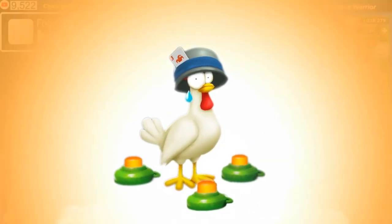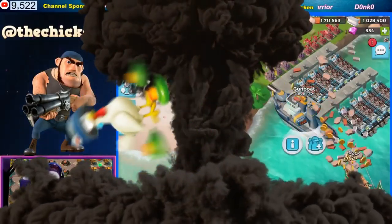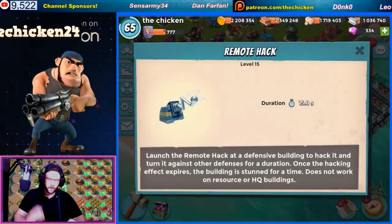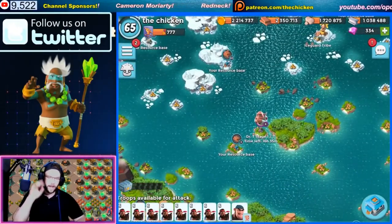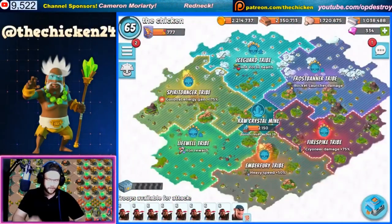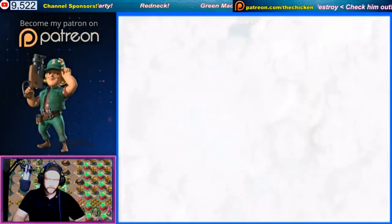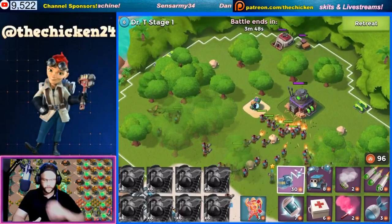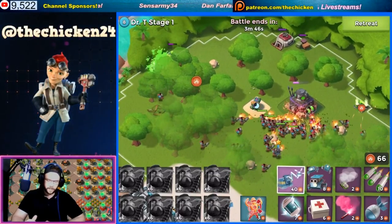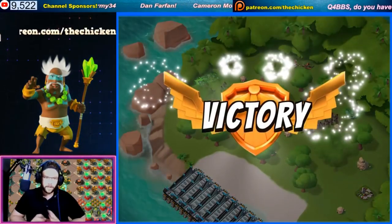Chicken here, bringing you another BoomBeach video. In today's video, we're going to be going over a couple things. We're going to be taking a look at this remote hack ability — what we can do with it, what we can't do with it. We're also going to be using the Chicken's newest tribal oriented favorite strategy, and that is going to be all heavies. We're also going to be going for potentially, hopefully, a gunboat energy world record here. Let's dive into everything and see what we can do.